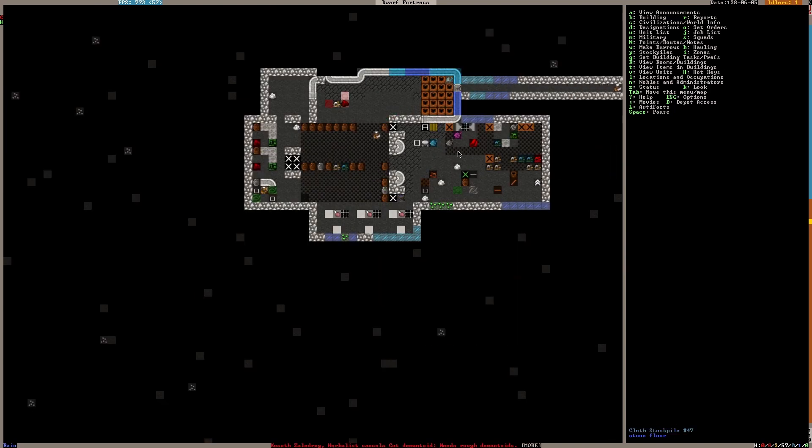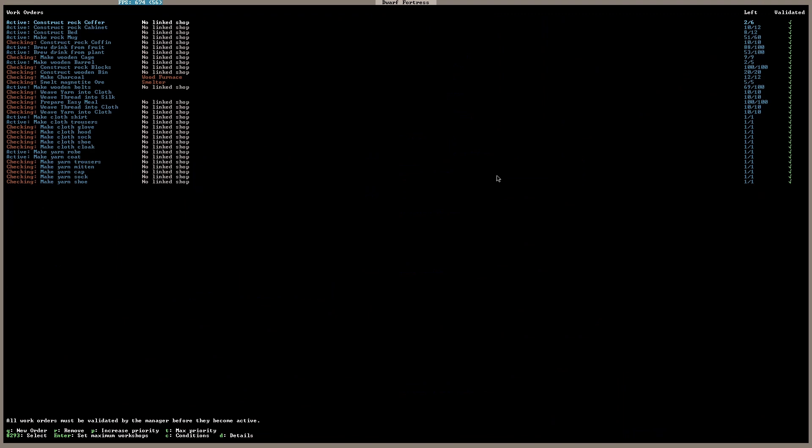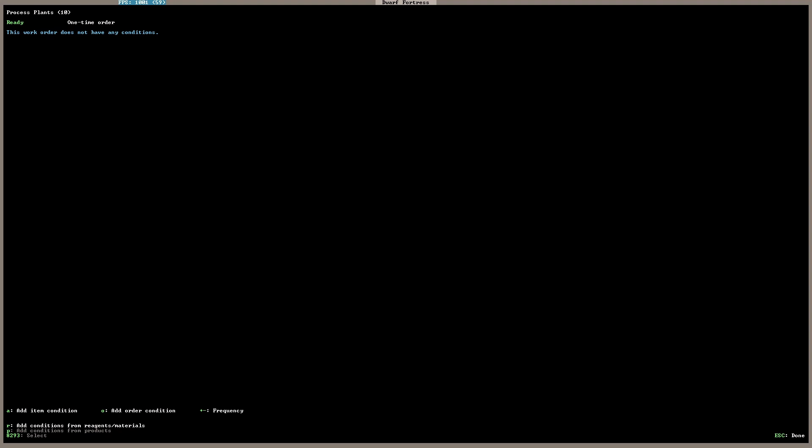Are they weaving any yarn into cloth? There's no automatic workshop setting for that. Let's go to the manager and make a work order for the farmer's workshop — process plants. This one creates thread, this one creates extracts, this one creates dyes, and this one creates something else — they're all four different things you can get from the same plants. I'll set 10, keep doing it, set to 'restarts if completed' so it's not a one-time order.